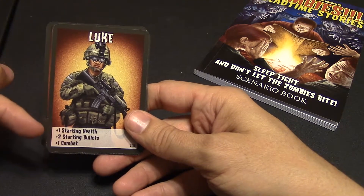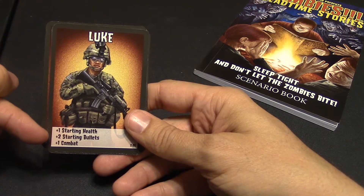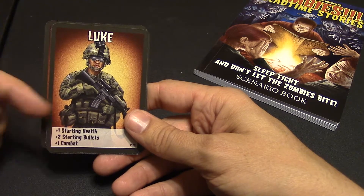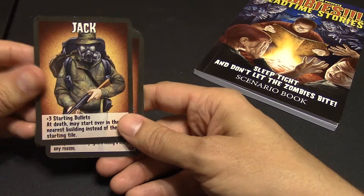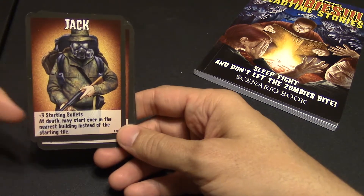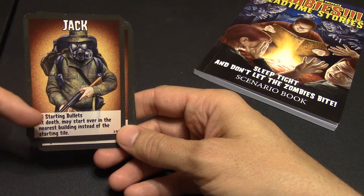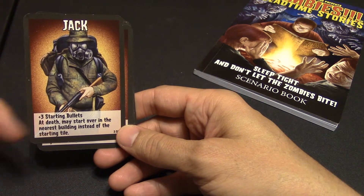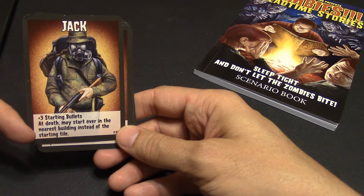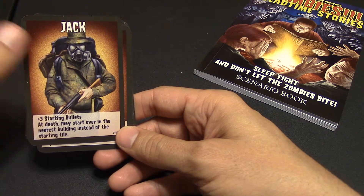You have Luke, who has one starting health, plus two starting bullets, plus one starting health, and he's a plus one in combat. You have Jack, who has three starting bullets, and at death he may start over in the nearest building instead of the starting tile. So when he dies, he just goes to the nearest building instead — that's nice for Jack.